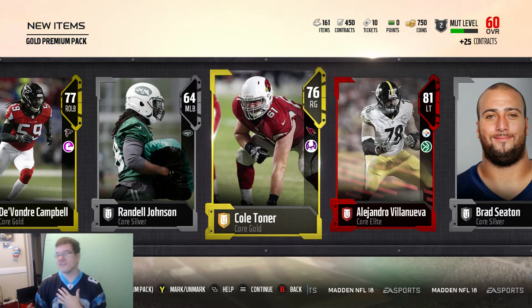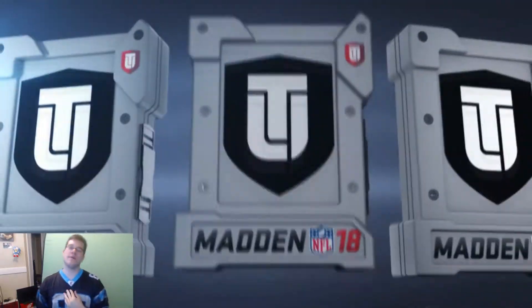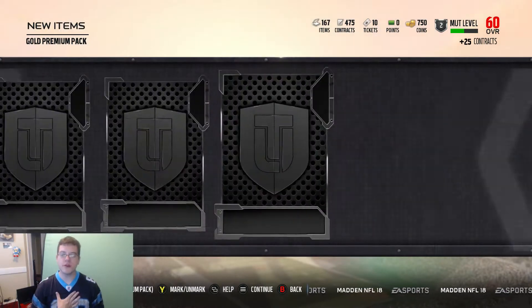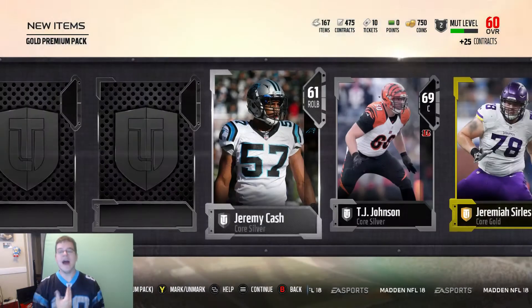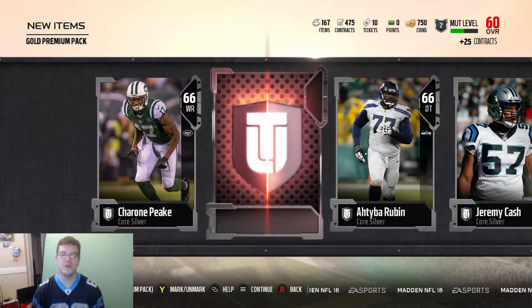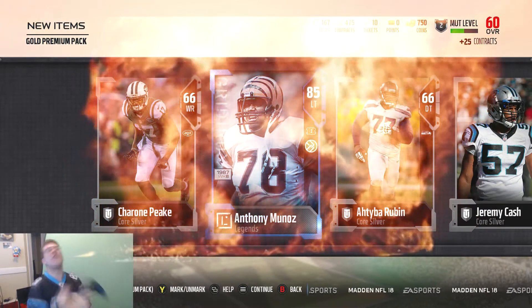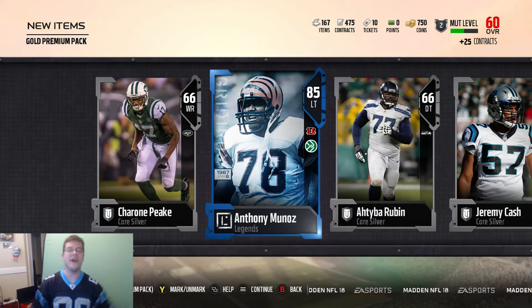Six and a half hours later. I had to get the Carolina Panthers jersey out of the closet — the old throwback Steve Smith Sr. jersey. I was going to wear my Thomas Davis one but I can't find it. Maybe this will bring us good luck. Maybe we will pull Steve Smith Sr. or some more Carolina Panthers. And as I say that, we get a 61 overall Jeremy Cash out of Duke University. And we get a first elite — we got a legend! I'll take it. I told you, my luck at the beginning of the year is on fire.